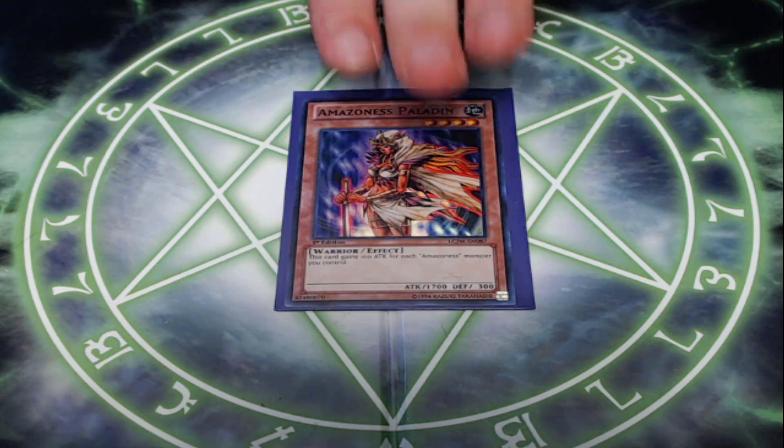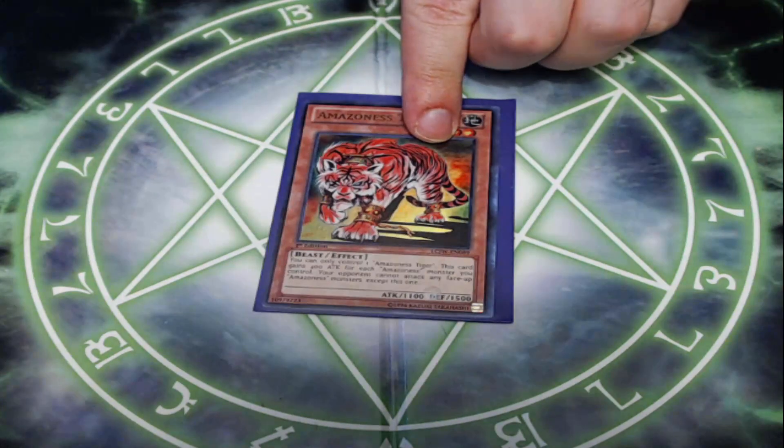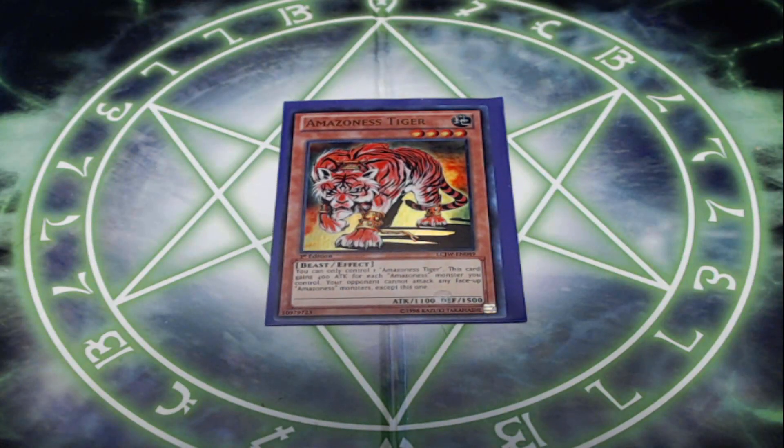Given that most of the Amazons are searchable when you need them, you can just wait until you're ready to push and get some extra damage in. In the same vein, I'm also playing one Amazonas Tiger — the classic. Tiger gains 400 attack for each Amazonas monster you control, and your opponent cannot attack any face-up Amazonas monsters except this one. It's very easy to get this card over 2,500 attack — well over 3,000 if you summon it off of Onslaught's effect. Closes games out a turn sooner, which makes the difference a lot of the time. And that is it for the monsters.